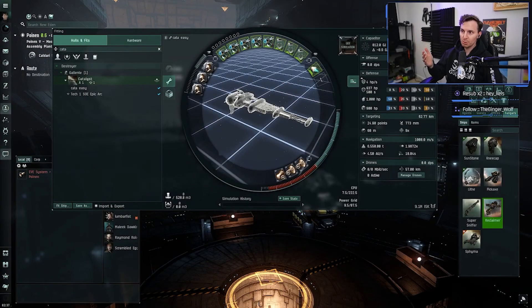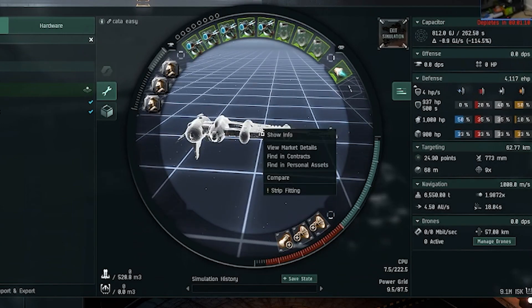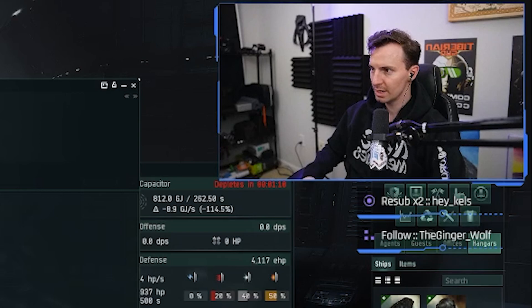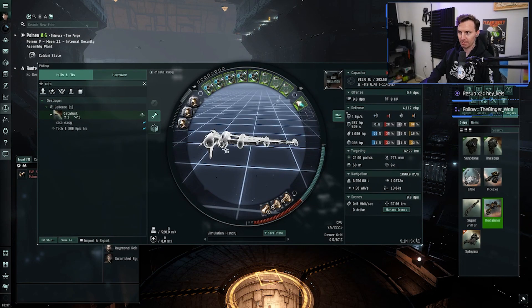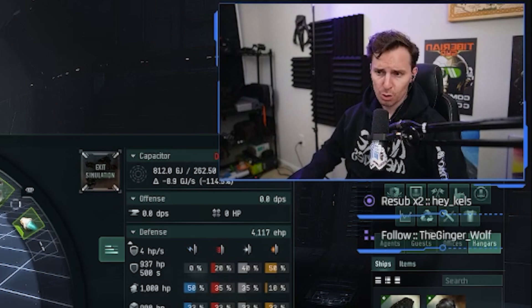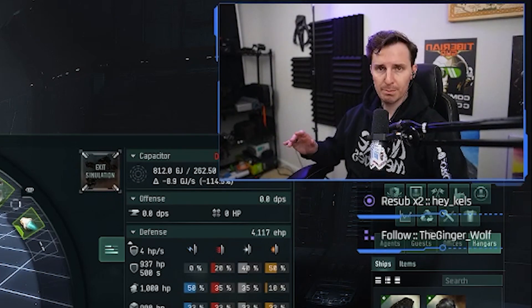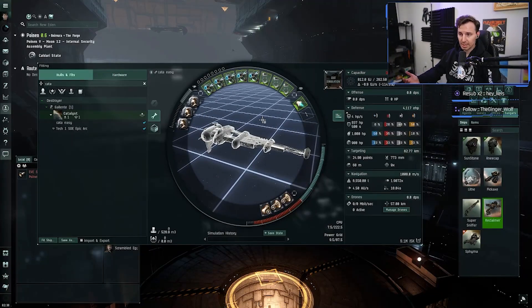Here's salvaging. No secret here — if you're a veteran to EVE Online, this will be the beginner fit. This is your Catalyst, a Gallente destroyer. I haven't flown this in actually seven years. Here's the fit you're going to be running. It's very easy to afford — only 9 million ISK. Relatively within reach if you're doing some level ones or some mining. This is going to help speed up your income in EVE Online.